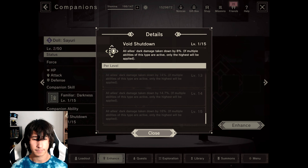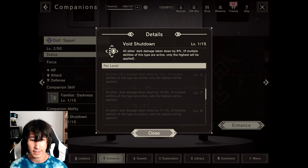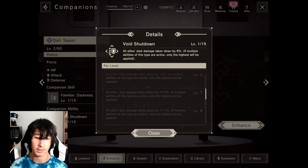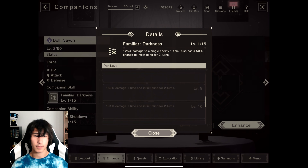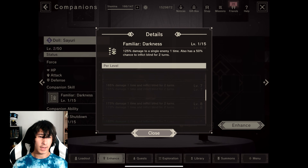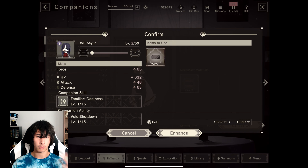Also take a look at the companion ability: all allies' arc damage taken down by 16%. If multiple abilities of this type are active, only the highest will be applied. That's really, really good. The Sayuri doll is going to be my go-to for this.